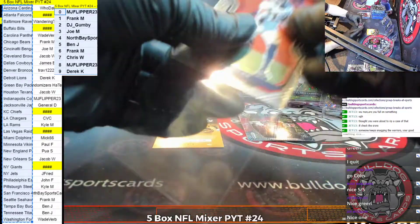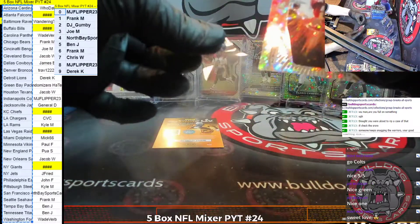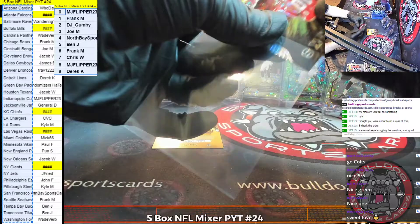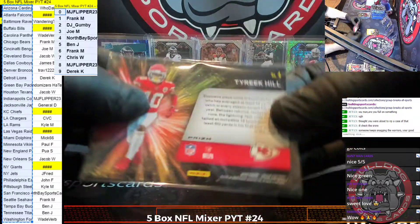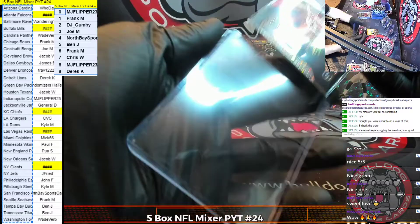And for the Broncos, a K.J. Hamler. The Tyreek Hill goes to the four spot, which is North Bay.